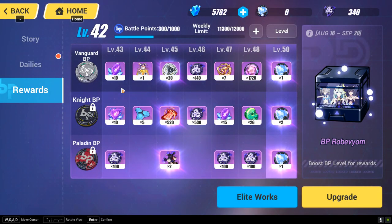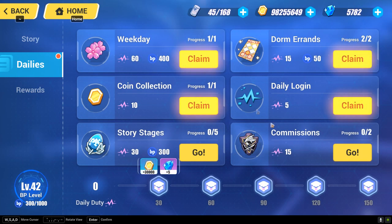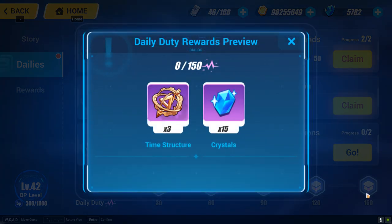First of all, when you go to the missing task and clear every daily possible task over here, you will get a chance to earn crystal. For instance, here you get 5 crystal, 5, 10, 15 — so in total you get 40 crystals per day.